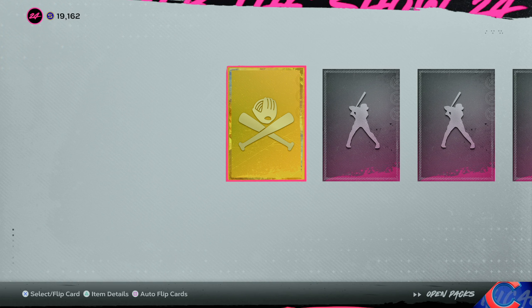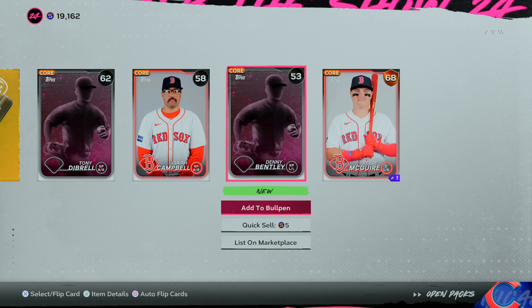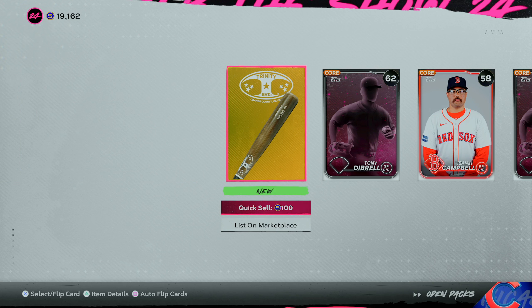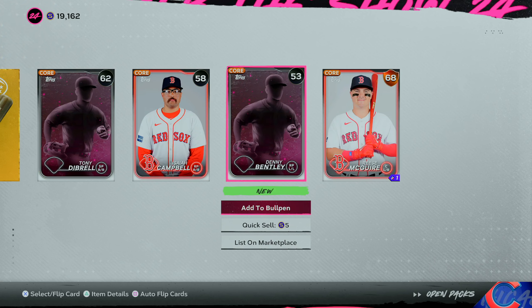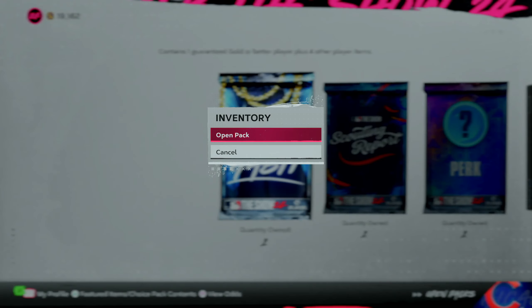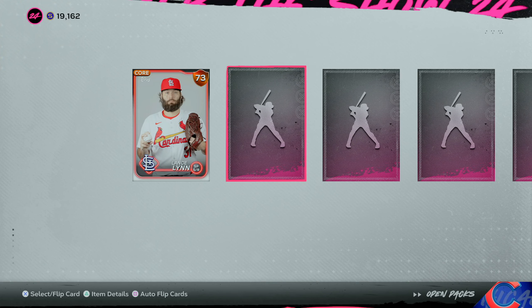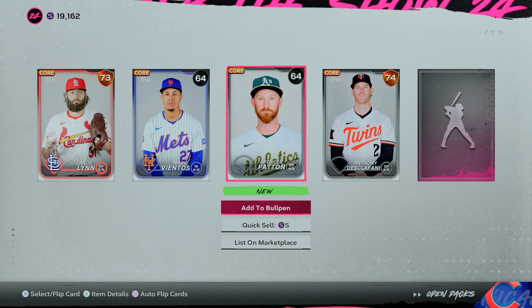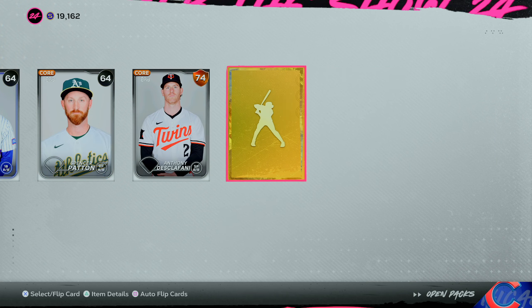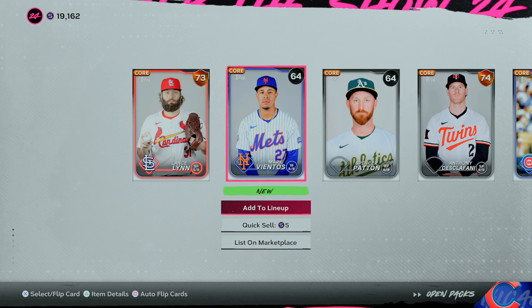Starting off with a regular pack — we got a gold and a bronze. Then we got a diamond and a gold bat. Reese McGuire sounds familiar but I'm not sure. Moving on to the Ballin' is a Habit pack: we got a gold, a bronze Lance Lynn — we faced him in a previous episode — Anthony DeScalfani, who's dropped off a lot, and gold player Cody Bellinger. I might just keep him because he's a Cubby.